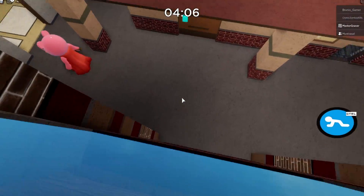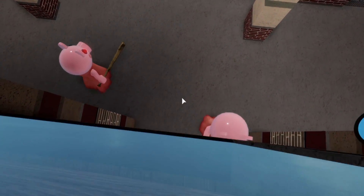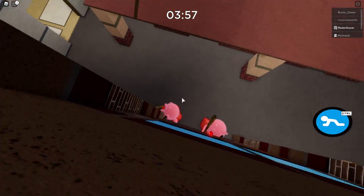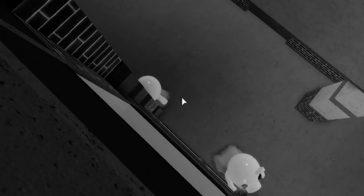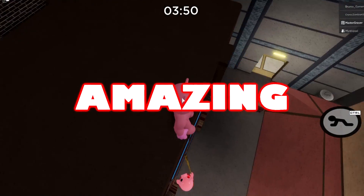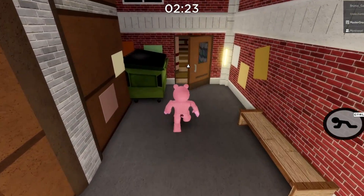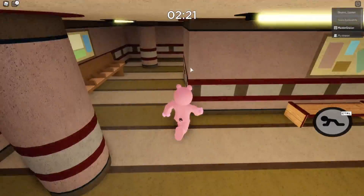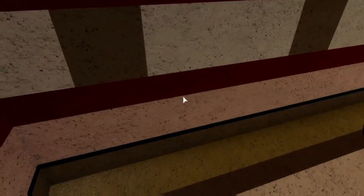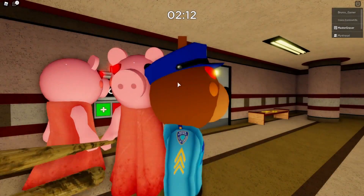Both piggies are right below me right now. Okay, if I fall — because you can fall on this glitch — just keep going up. Don't fall, please. Yes! This is amazing. I just want to see — can I do every single glitch I've learned here in front of all these piggies? They're all chasing me currently. No! Dang it, I couldn't do it.